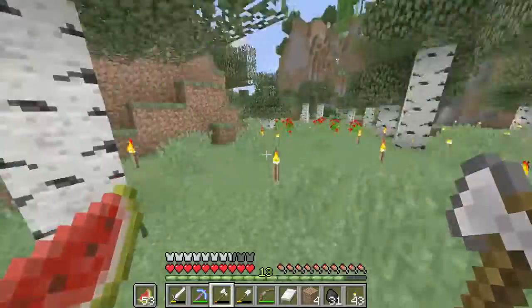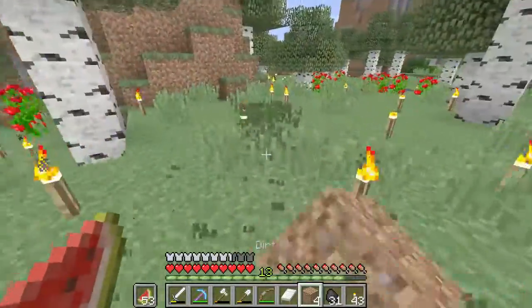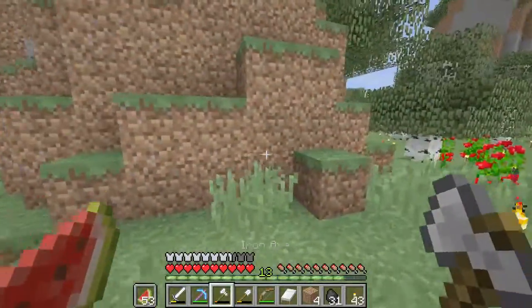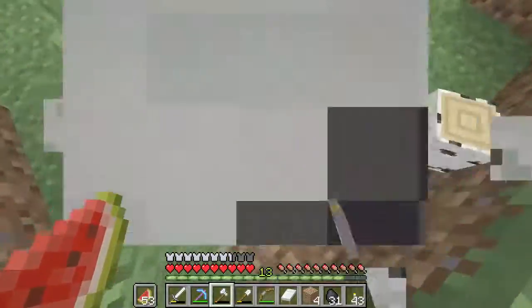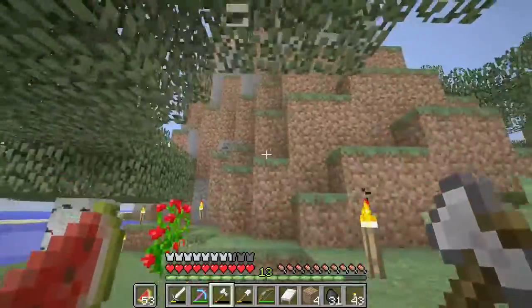We got some melons, which is awesome. Melons are my favorite food now because they're so easy to get. What I wanted to do in this episode is build myself another base — a base in this location. It's not going to be like a base exactly, but a place where our farms and everything are held.